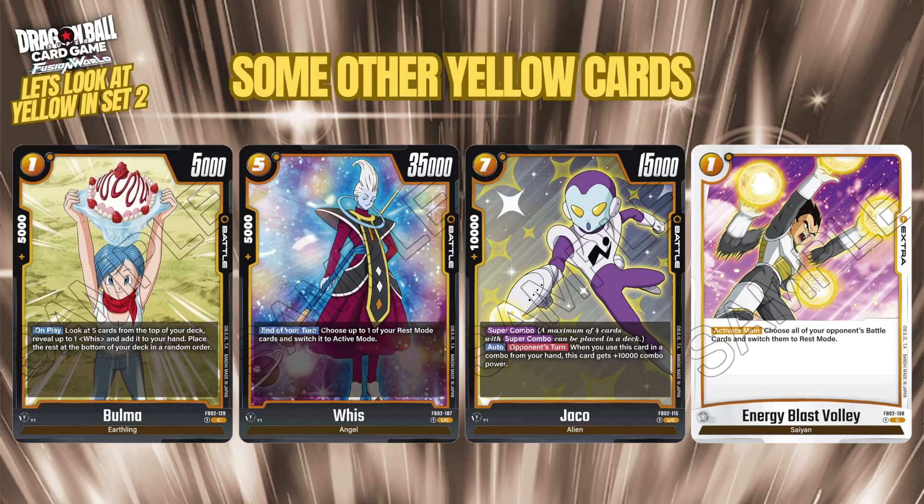The super combo is Jaco — not much synergy since red and green have super combos that match their traits, but yellow's traits are a bit scattered. Most players will prefer Chilei for the Frieza Army synergy or for getting more shiny copies. Energy Blast Volley is a nice addition though: for one cost you can switch all of your opponent's battle cards to rest mode, so you don't have to tap them one by one — just blast them all out of attack range so you can swing into them freely.